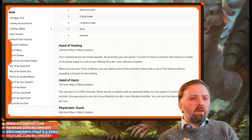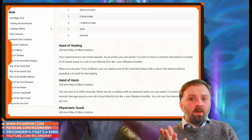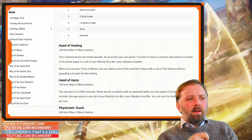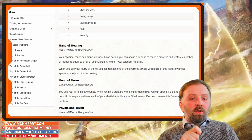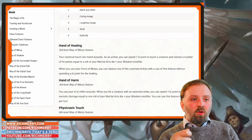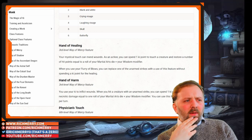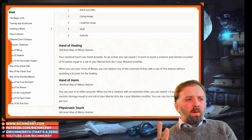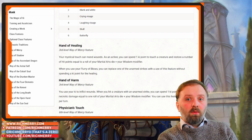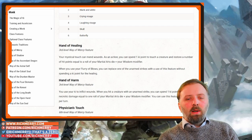As an action, you spend 1 ki point to touch a creature and restore hit points. So if you have an additional action on your turn — say you're multiclassing into Fighter — you could do this twice in a turn. With Hand of Healing, you have to spend your action to use it, and then if you do Flurry of Blows after this, you can replace one of the unarmed strikes with it without spending a ki point. But you can't just replace one of your Flurry of Blows with a Hand of Healing without spending ki points — the action is a separate sentence altogether.